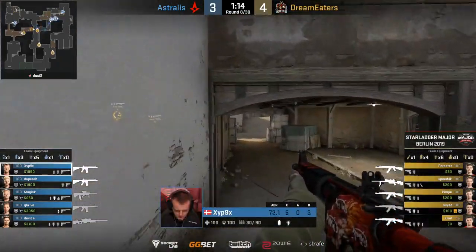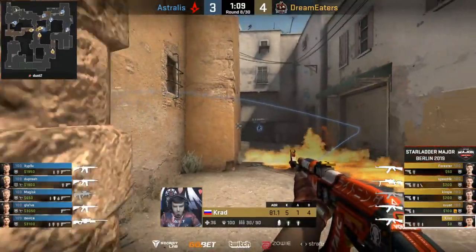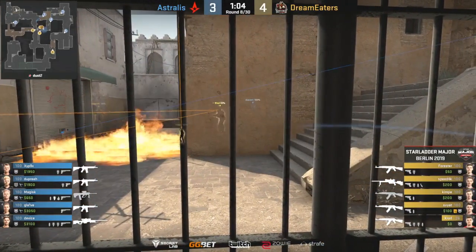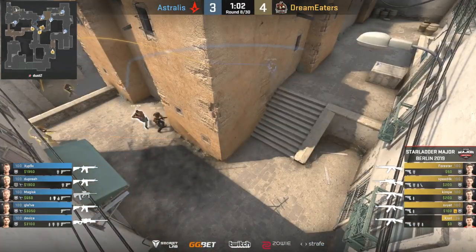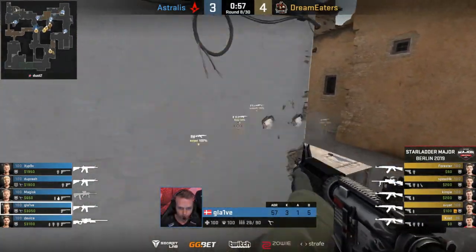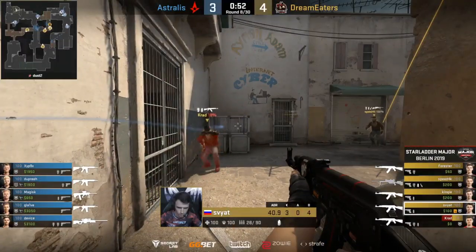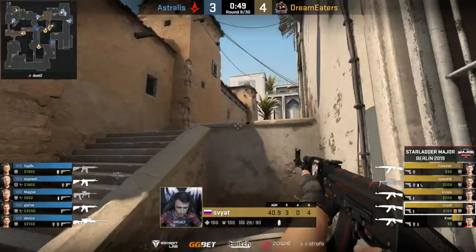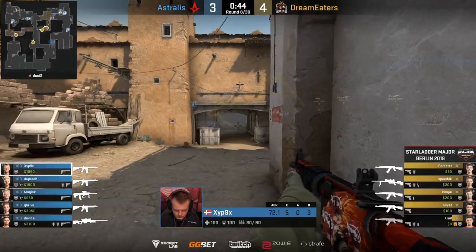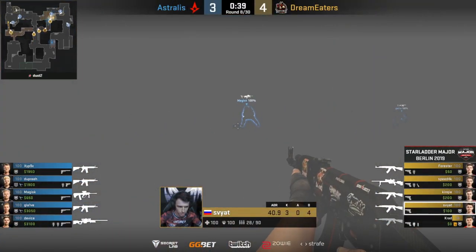A very old G2 team used to always pop-flash lower tunnel, and he would be just facing the wall on short, waiting for it, and just peek after it with confidence round after round. Device did get the tag on Krad as he jumped across, but it was through an object. So Krad is very weak, and Device covers his tracks with the Incendiary and repositions. Klaive gets some information, sees that Dream Eaters have taken over Catwalk. But this is the pivotal moment — because when you have this bit of map control, you can put pressure on the A bombsite, decide to change up the pace, quickly rotate, and go for a B-split whilst you convince them it's going to be A. This is like the dynamic of a Dust2 T side.